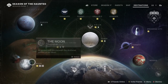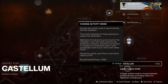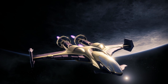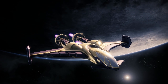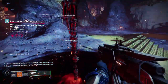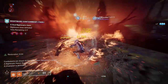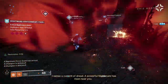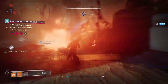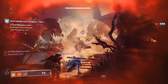Let's look at where Nightmare Containment is and how to access the activity. The derelict Leviathan can be found by selecting the Moon on the director, and you'll find it in the bottom left-hand corner of the screen. When you select the Leviathan node you'll see two options: you can launch into the Castellum or you can join the Containment. If you want to explore Calus's ship then select the Castellum to freely roam and search for secrets. If you're focused on Nightmare Containment, select Containment. The game won't stop you from doing either, so just select the one you want and jump in.